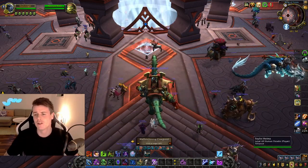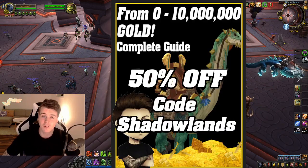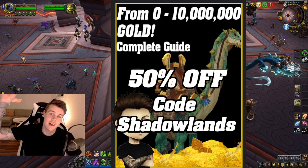Before we dive in, you can still get the 0 to 10 million gold guide for 50% off by using the code 'shadowlands' — the link is down below in the description.